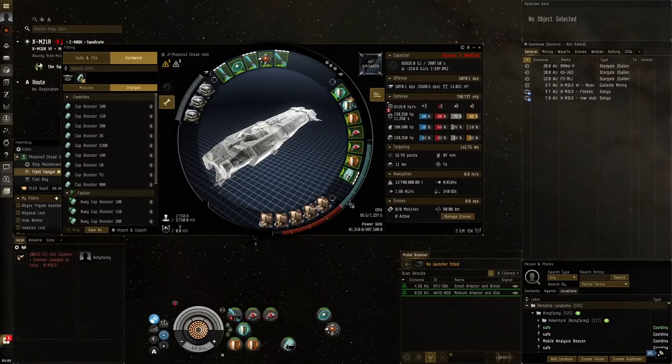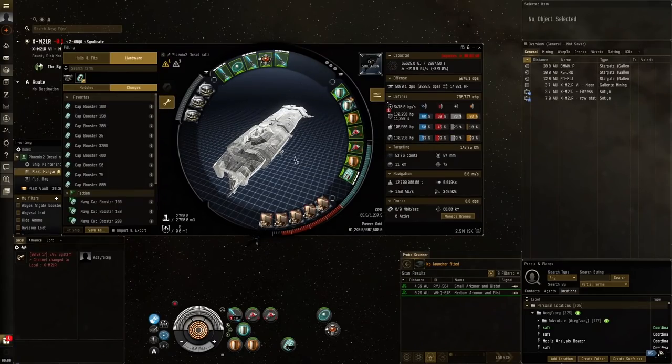I removed some application modules like missile guidance computers — I felt they were a bit unnecessary because we've already got two missile guidance enhancers plus a Rigor rig and a Flare Catalyst. The stacking penalties make them do so little. I just kept the two target painters because they don't really stack with those other modules, and I'm not using any implants.